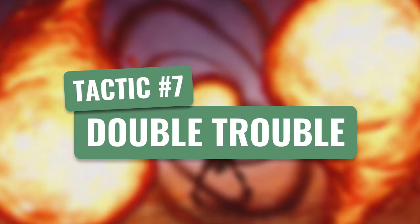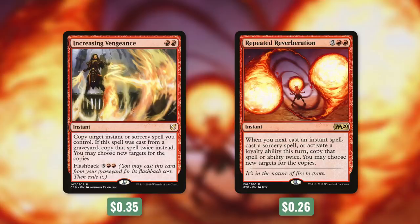Tactic number seven: Double Trouble. Increasing Vengeance copies a target instant or sorcery spell you control, and if cast from the graveyard it copies that spell twice instead. Repeated Reverberation says whenever you next cast an instant spell, sorcery spell, or activate a loyalty ability this turn, copy that spell or ability twice. If we hit one of our big rituals or untap effects with either of these, it can turn into an absolutely insane turn. The amount of value either one can provide should not be underestimated.